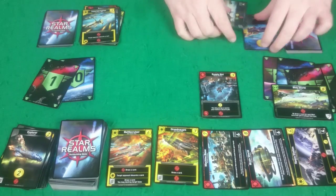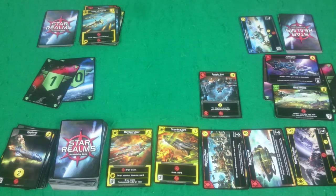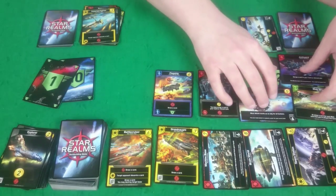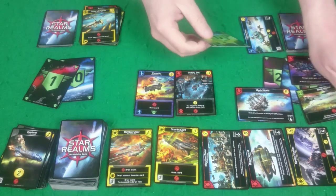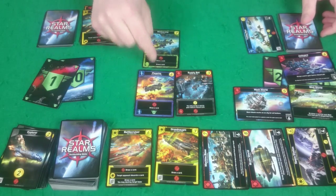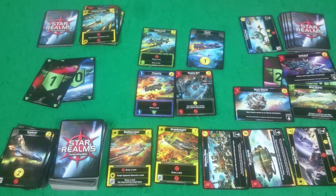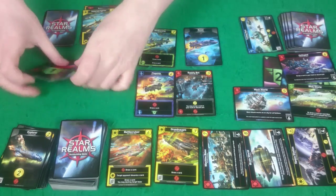I've got Supply Bot, so I'll scrap a Scout. Then the Junk Yard, followed by the Flagship, which allows me to draw a card — and it's Mech World, so I'll put that straight out. The Flagship gives me five authority. Then I play the Mothership — because I've already played a green card, I get to draw two cards. I'll scrap one of the Scouts I just drew using the Junk Yard and play the other one. I've got three buy but I'm not going to bother buying anything. My attack is 19, which is more than the 11 authority Rogue has left. So she's dead and I've won the game.